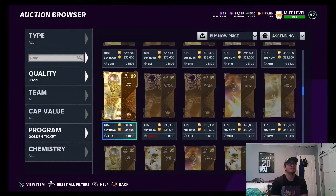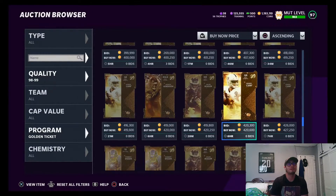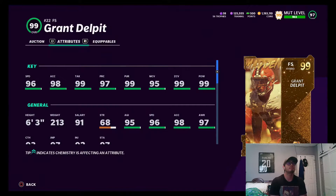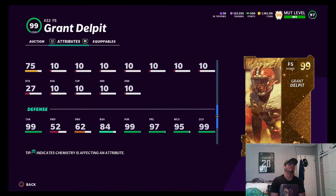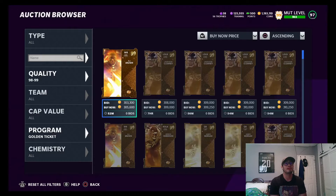Jalen Rager is going for around 400k, and Grant Del Pit is going for around 500k. He's got 96 speed, 98 acceleration, 99 tackling, 97 play recognition, 99 pursuit, 95 man, 99 zone, 99 hit power. He's six foot three, 91 change of direction, 83 spectacular catch. Really good card, but he has low press and low blocking at 84. He's a safety though - really good card.